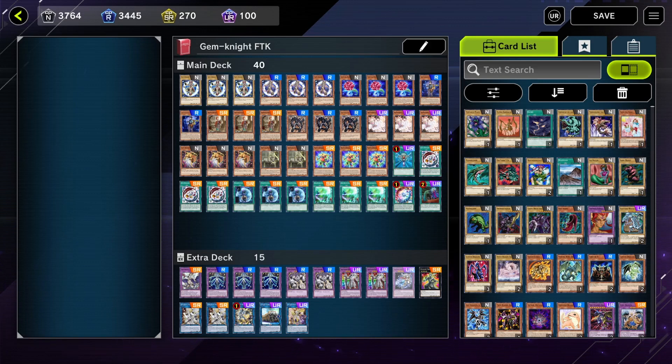Lady Brilliant Diamond is a card you can probably cut — it's essentially just a transitional piece to turn a small card into a big card when needed, but that doesn't come up as often anymore. With the Adamantipator lines and Union Carrier adding so much more consistency to the deck, plus the Halk which doesn't come up as often as you'd think, Lady Brilliant just isn't as necessary as it used to be.